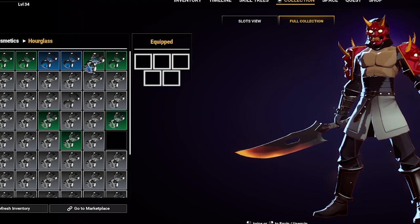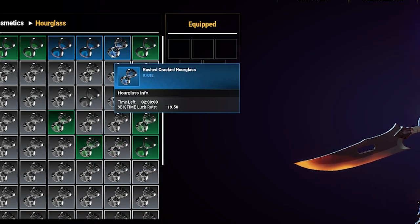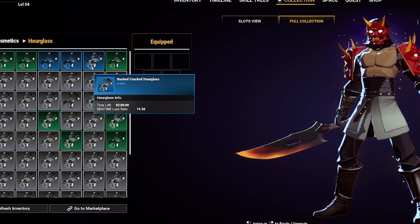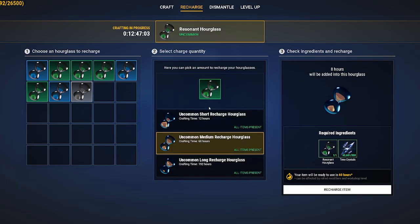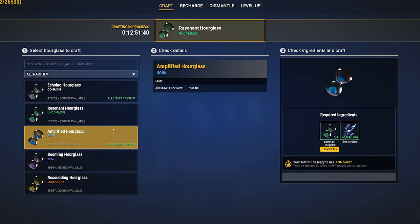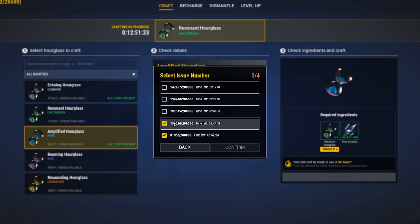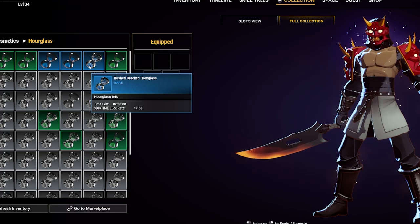There are two types of hourglasses that can be equipped to earn BigTime tokens: cracked hourglasses and crafted hourglasses. Cracked hourglasses are one-time use and periodically drop in your space. Crafted hourglasses don't disappear but need to be refilled in order to function. You can burn four hourglasses of that rarity combined with time crystals to craft one hourglass of a higher rarity. The higher rarity hourglasses have higher drop rates.